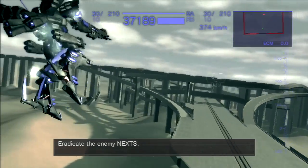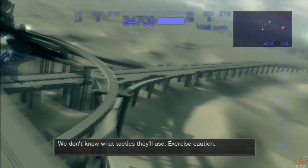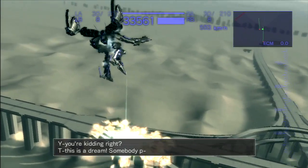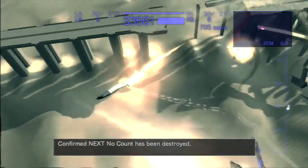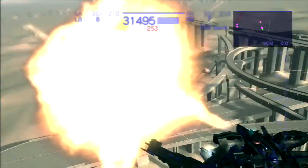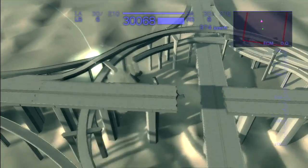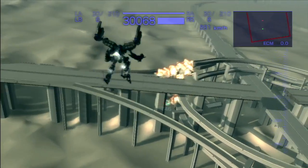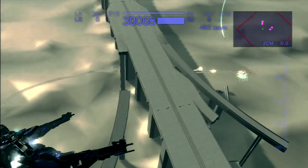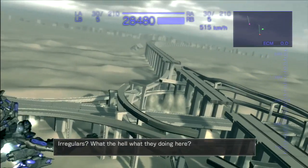Commence mission — eradicate the enemy NEXTs, namely No Count and an unidentified four-legged craft. We don't know what tactics they'll use — exercise caution. No Count has been destroyed — that's the power of Kojima missiles. As long as there's no missile countermeasure, which is one of the things you can't have in this game like a flare that intercepts missiles, or a craft very effective at dodging missiles — all targets destroyed, mission complete.